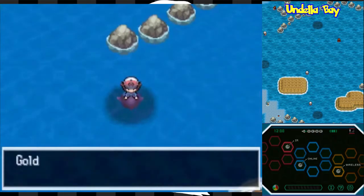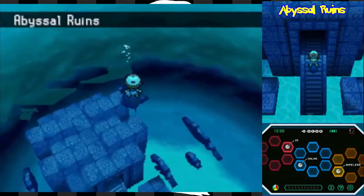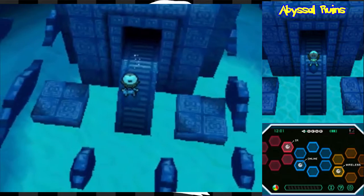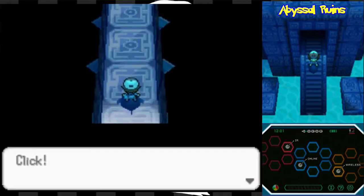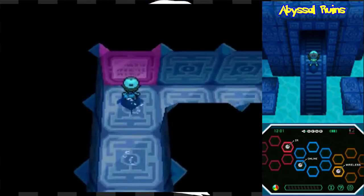Out on the water we find a dark spot — a deep part of the sea. We use Dive and descend. Welcome to the Abyssal Ruins. I just wanted to be quiet for a moment so you could hear the gorgeous, ambient music that plays when you enter. The sound reverberates, meaning you can't stay down here forever — there is a bit of a timer.